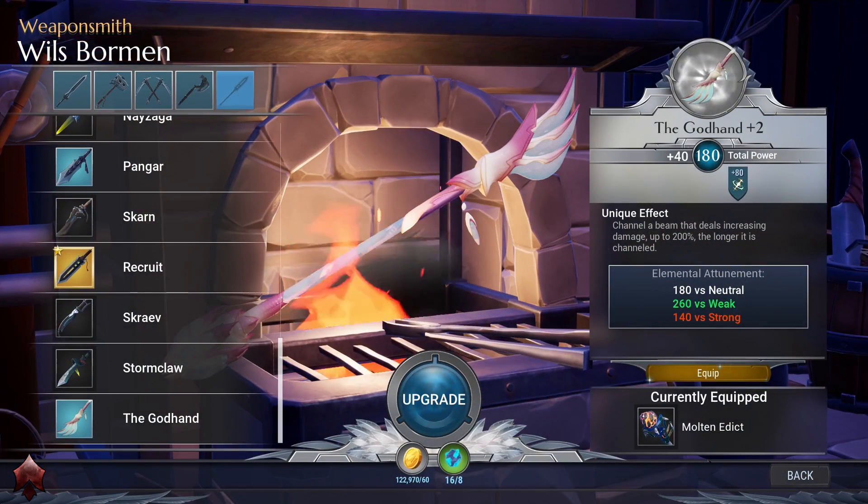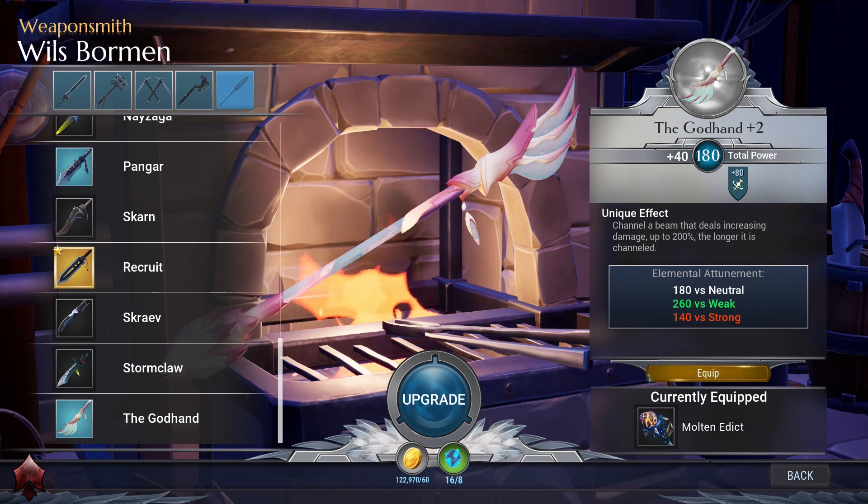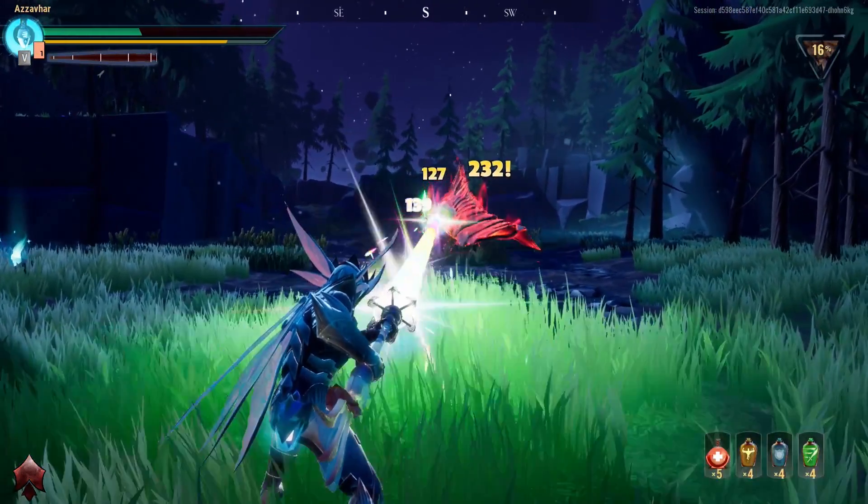The Rezikiri also has the God Hand blueprint, which is a Radiant Warpike. Its unique effect is that its special shoots a Radiant Beam that deals increasing damage up to 200% the longer that it's channeled.